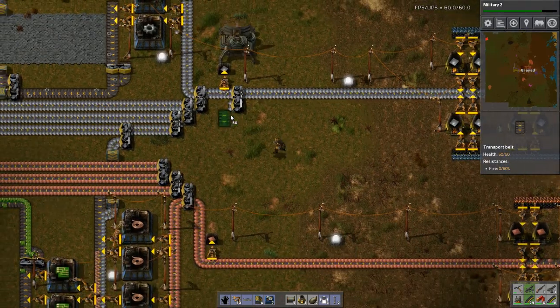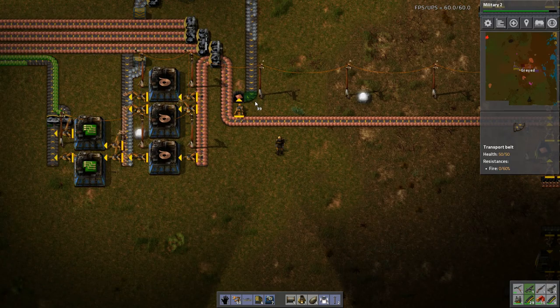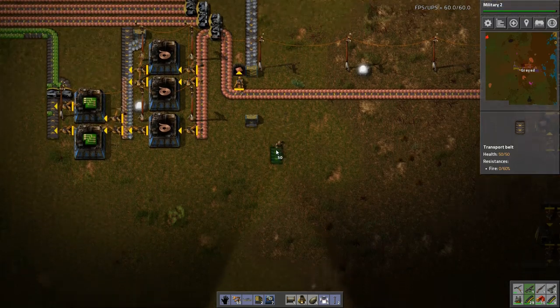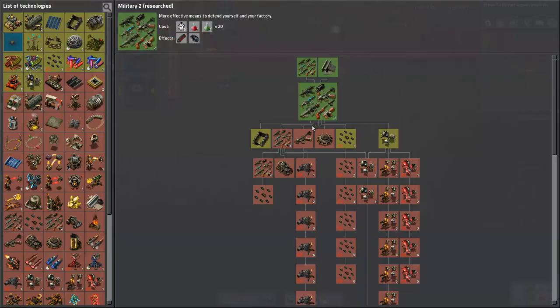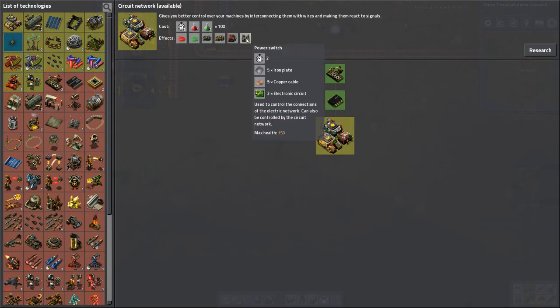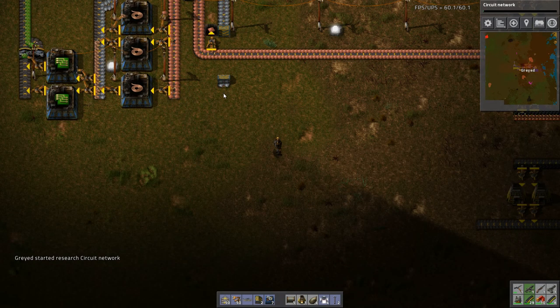So we're going to run this down. Fortunately, there isn't a secondary step for copper. That was quick. Circuit network — yeah, let's go for circuit network, because of reasons.